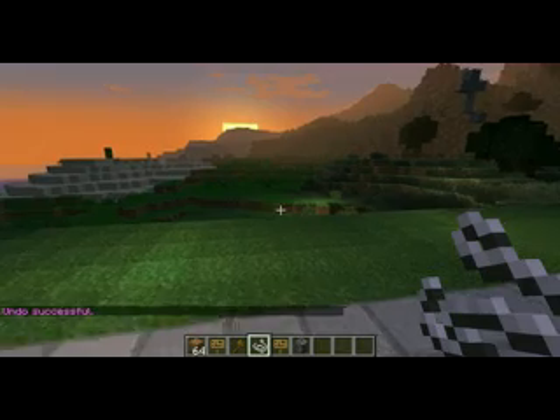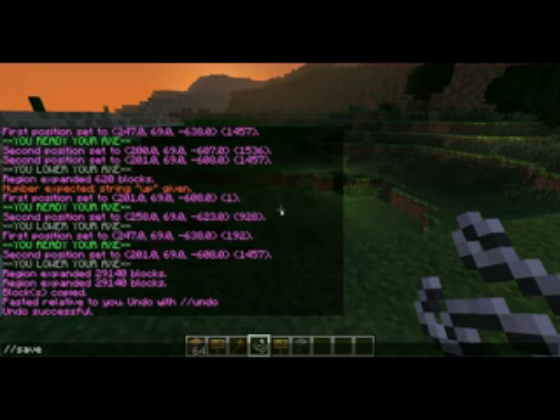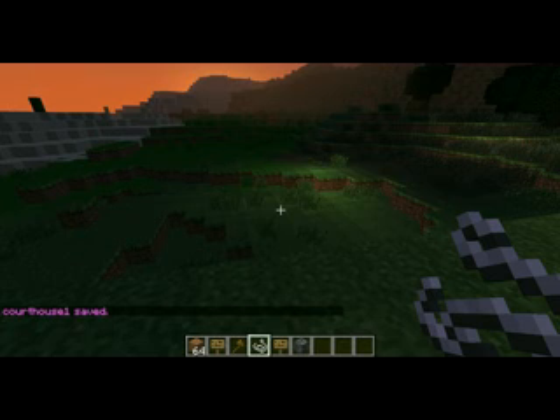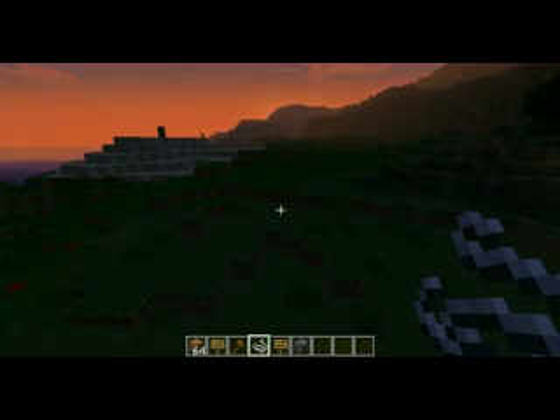Now that we have a good copy, we're going to save it. So we're going to do slash slash save, and call it courthouse one, in case there's already a courthouse. So we saved it now, and if you check your bucket folder it'll be under the schematics, and once you go in there you'll see courthouse one in there, and you know you have a good copy.